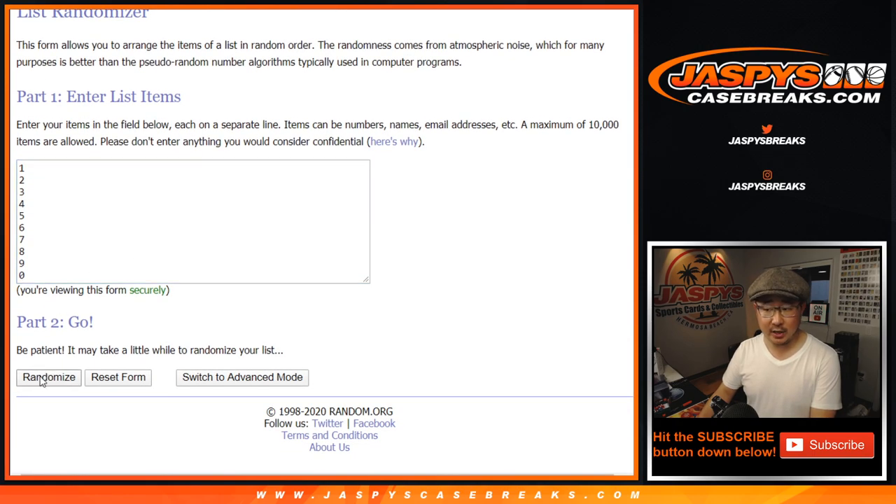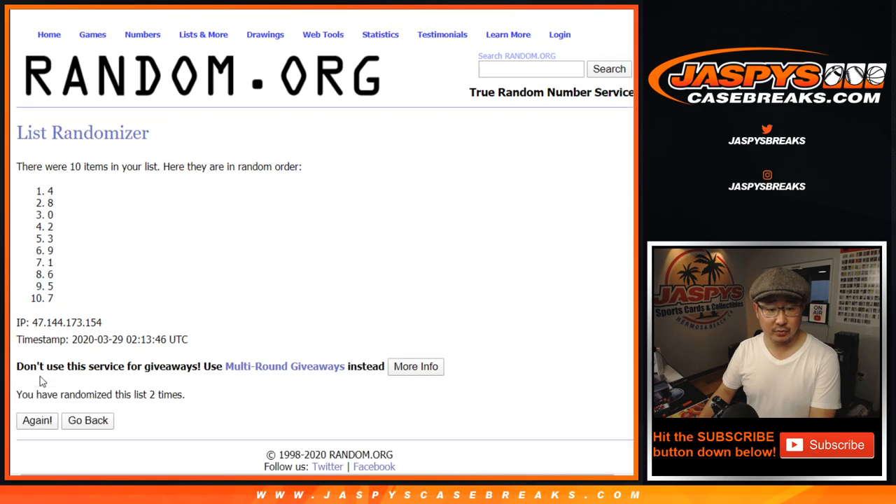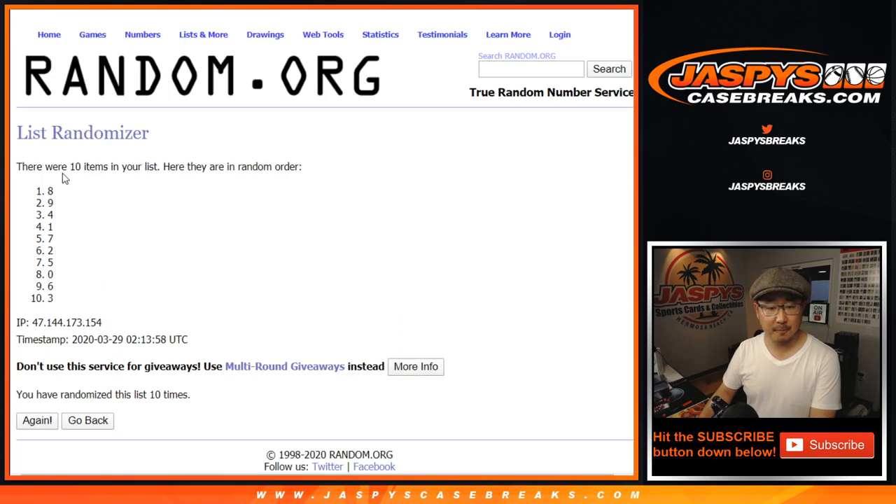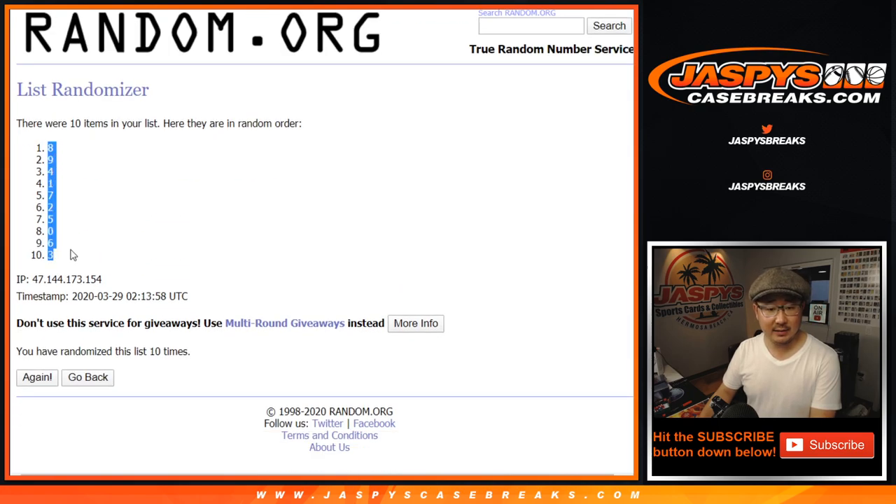Ten times for the numbers. Here's one, two, three, four, five, six, seven, eight, nine, and ten. After ten, we've got eight down to three.